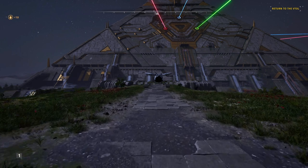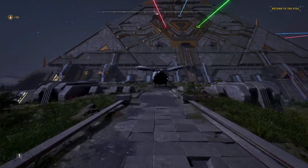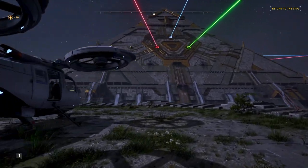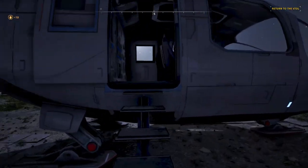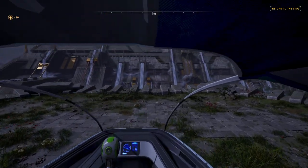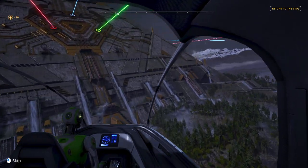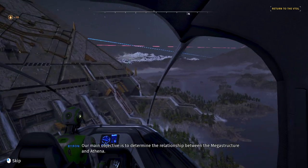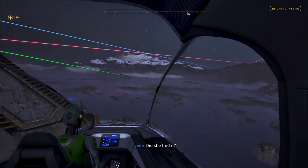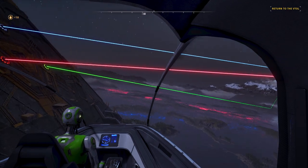Hello everyone and welcome back to Let's Break Talos Principle 2, the only series where 1K stands for the number of bugs I've submitted to Croteam's Bug Report channel in the process of making this series. Today we're here at the megastructure for our second visit, and just like the last visit, this one is going to be pretty short. I'm also going to look at all of the Easter eggs in New Jerusalem, since I didn't really look at those the first time we were there.